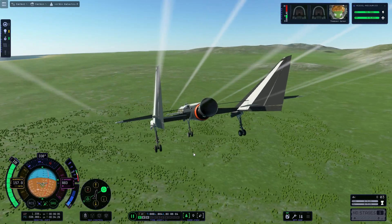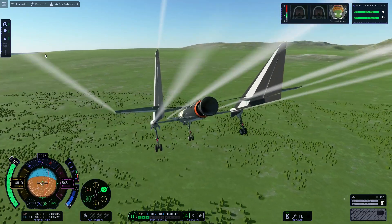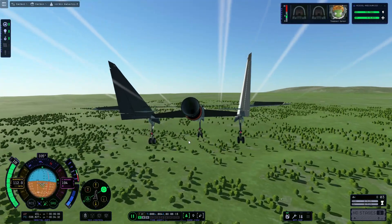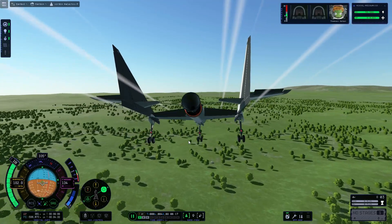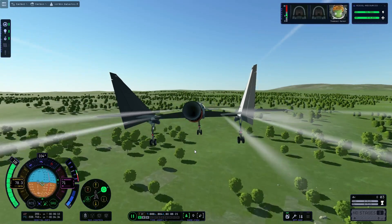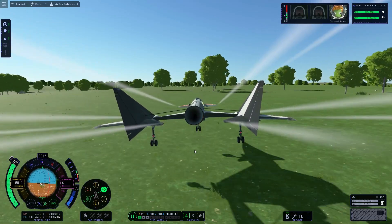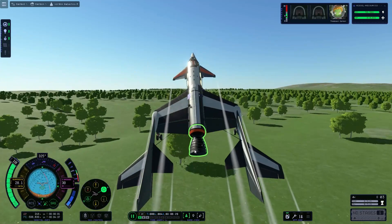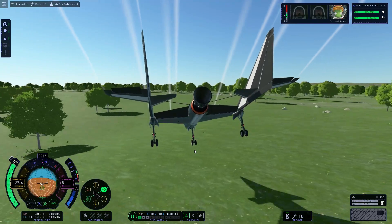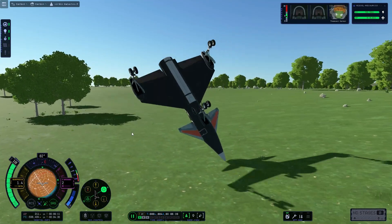Here we are coming down. I'll be cutting out the ums and ahs that I usually do, so I still do them but you shouldn't notice them. Here we are having a problem — I didn't quite come down at the right approach, and we were coming up to a big lump in the ground which, as you will see soon, does not do the rocket very much good. Here we are coming down, and here's where the issue starts.